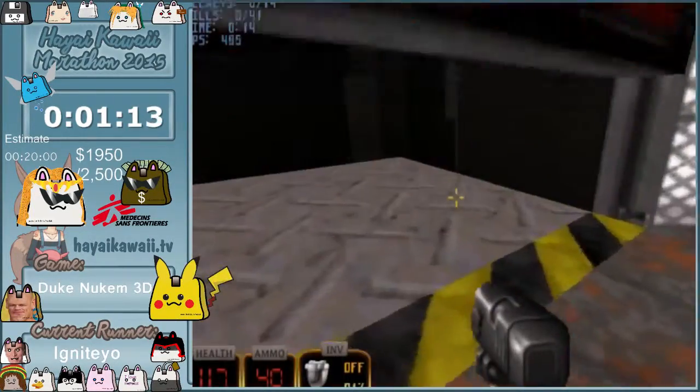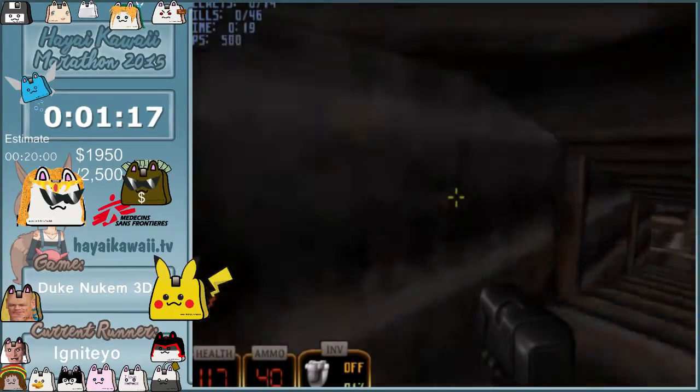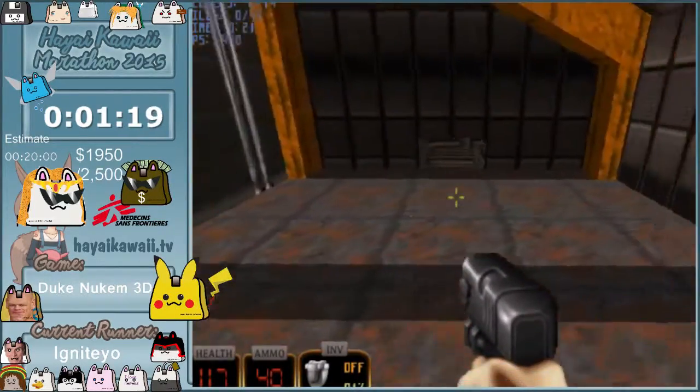We just clip through that wall. And here you're supposed to get shrunken or whatever, but you can just skip that by jumping and crouching into it.